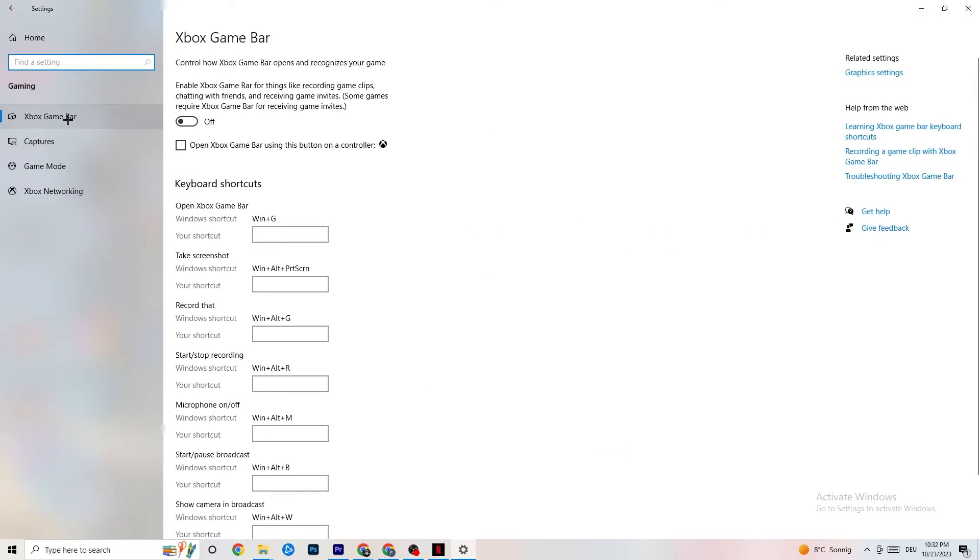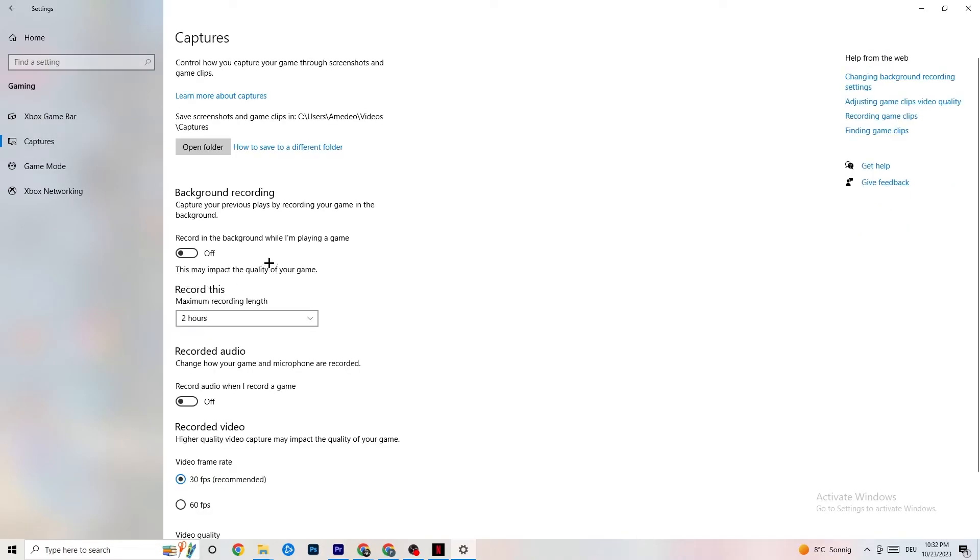Next, click Gaming and go to Xbox Game Bar. Simply turn this off because the Xbox Game Bar sucks a lot of performance — you need that performance for your game. Especially on low-end PCs, this will lead to crashing or crash-on-startup issues. Then go to Captures, scroll to Background Recording, find 'Record in the background while I'm playing a game', and turn this off. If Windows is recording in the background all the time, it will impact your game and crashing. If you want to record, use OBS instead. Also check that Record Audio is turned off since it takes quite a bit of performance.